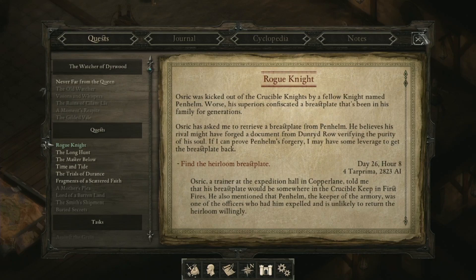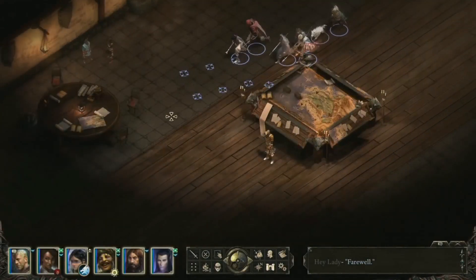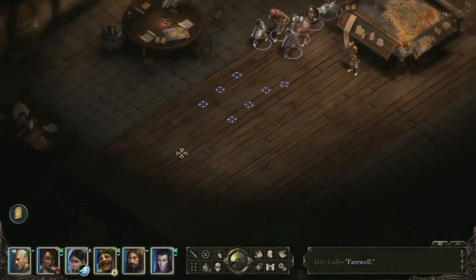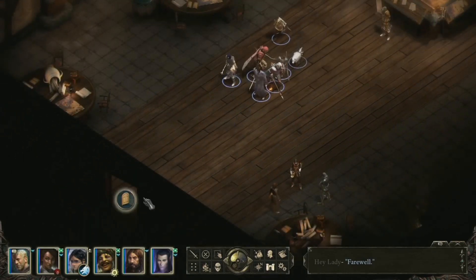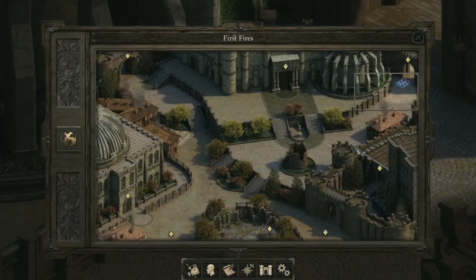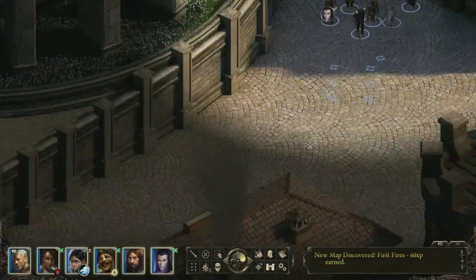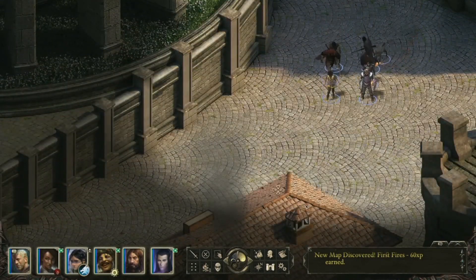I'm going to go try this quest. But I'm getting pretty tired in the game, so I'm going to go and actually rest for a bit first. This district is First Fires, so named because this is where the first fires of the Rebellion were lit — and by fires of the Rebellion, I mean burning the city down. That's how they do revolution in the Deerwood: burning things down.